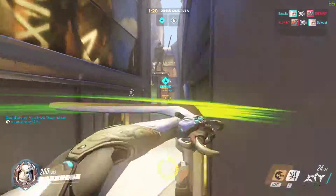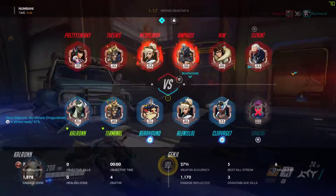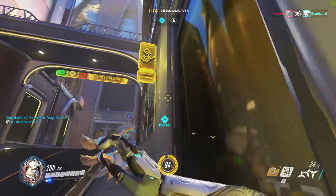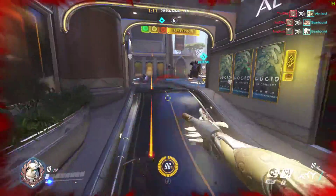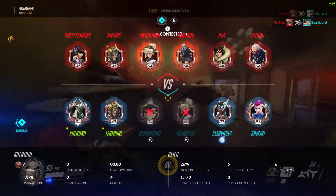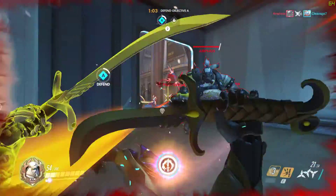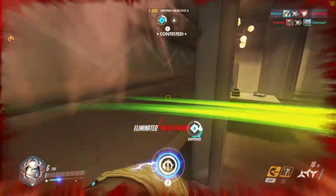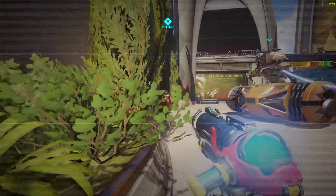I'm going to let the team know my ultimate is almost ready. When I get back, hopefully we can line that up with Zarya's Graviton Surge ultimate. I'm going to spread out here — a Reaper came in, almost took me out at 93 health. I'm going to deflect all this stuff coming in and shift away from Mei to try not to get frozen, but unfortunately she was able to take me out.